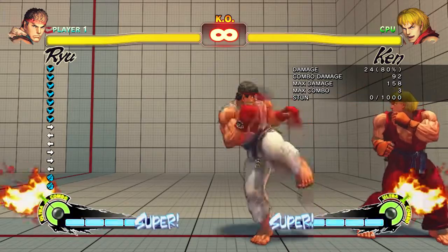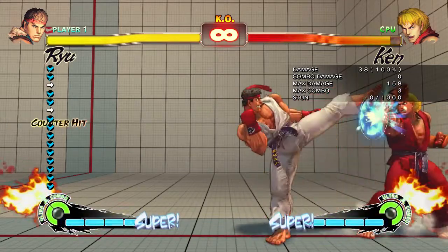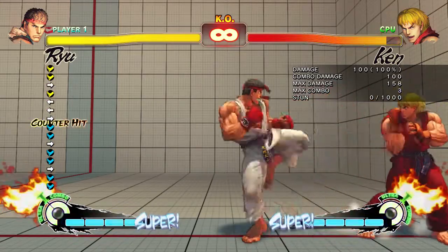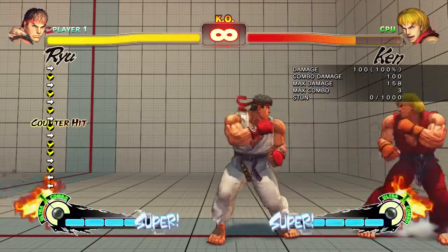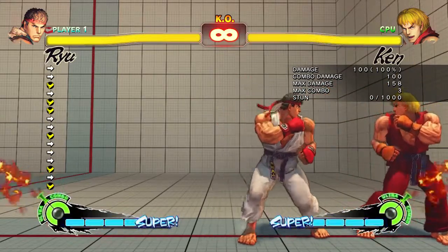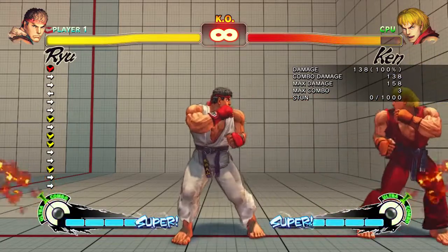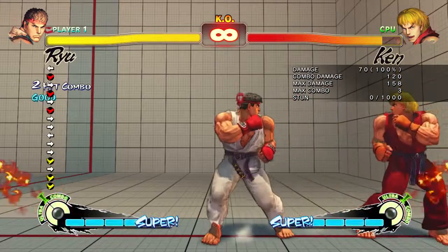For example, the standard light kick versus the close light kick hits low. The medium kick at center range hits middle, though the range is really strict to get that version. And if you're close you'll do a knee that also hits middle — same damage values. The roundhouse at maximum range does a lot of damage, and up close it'll do a two-hit version.